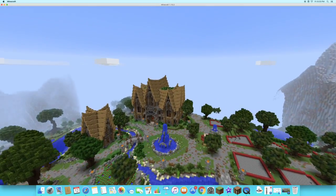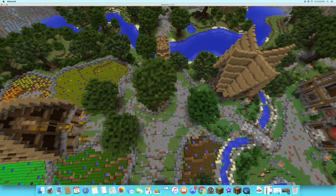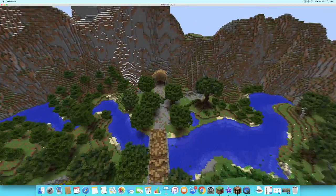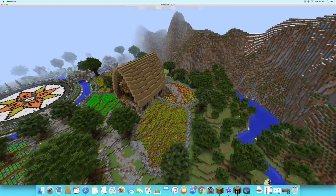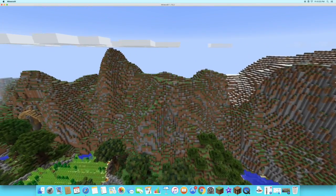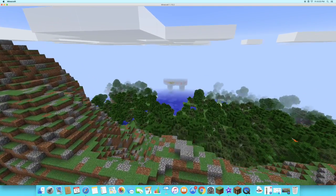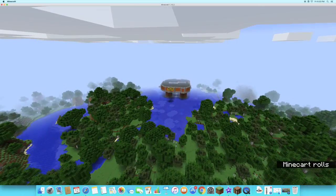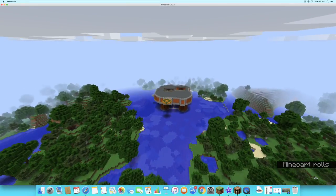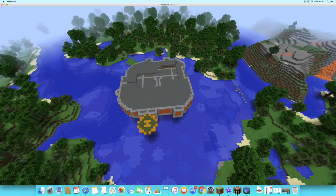We are back and we are at the exact spawn where you pop up. This is the spawn — as you can see it's pretty cool. It has North, South, East, and West markers. On this side they've built a lot, and this side is going to be the shopping area.